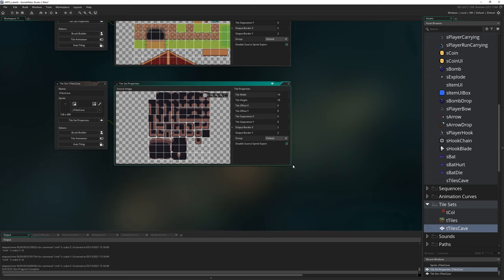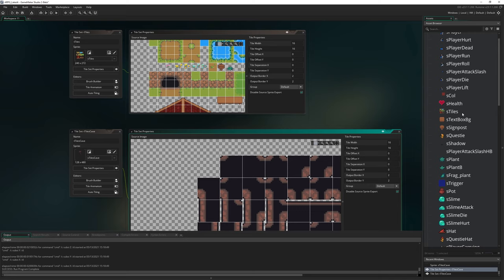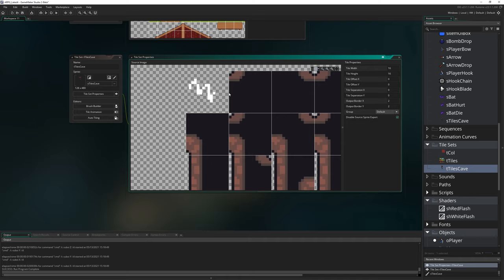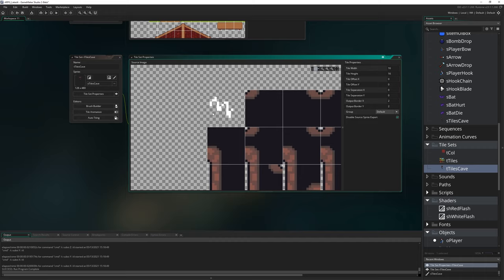You'll see it's automatically split into 32 by 32 tiles. You'll notice the top one is blank — tile sets always require you to leave the top-left tile blank. Even if you draw something there in the original sprite, it won't be usable. There's no white outline around it and you can't select it. GameMaker reserves that space for something important — I just know the top-left tile is never going to be used.